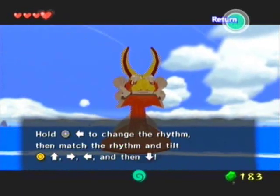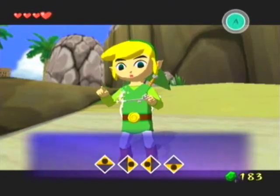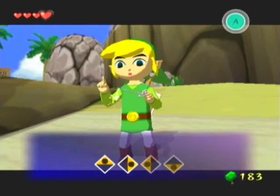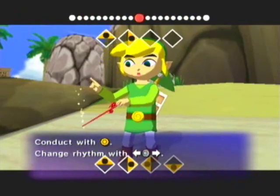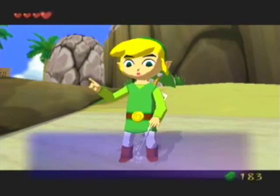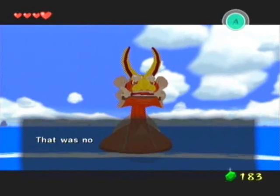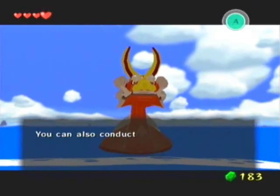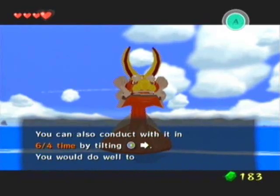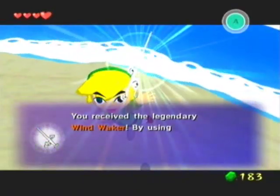Alright, next is 4/4 time. Hold it left and conduct away. I think this practice song here is actually a real song in the game — it's just played backwards. Not totally sure about that. Those middle two notes, I'm not too sure about those. That's it, Argon. That was not bad for your first time using the Wind Waker. Not bad at all. You can also use it to conduct in 6/4 time. Sweet, we got the legendary Wind Waker.